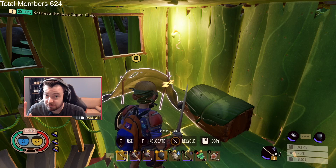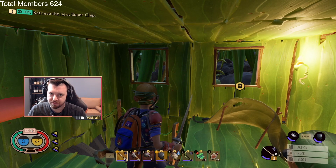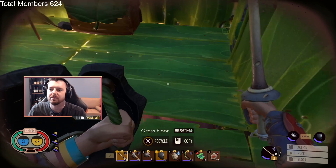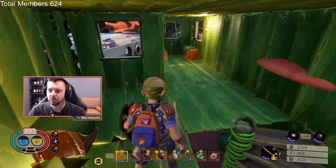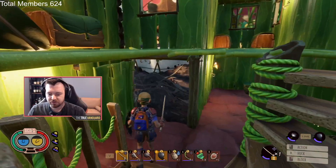The last recommendation before we get going: I recommend that you go in third person, not first person. When you fight the ladybug in there with the fungal pods exploding, having the extra visibility is huge. In first person you can't see if there's an exploding fungal bomb right next to you. But in third person you can see the fungal explosions going on around you so you know where to step. It's so much harder to play this specific encounter in first person — don't do it.